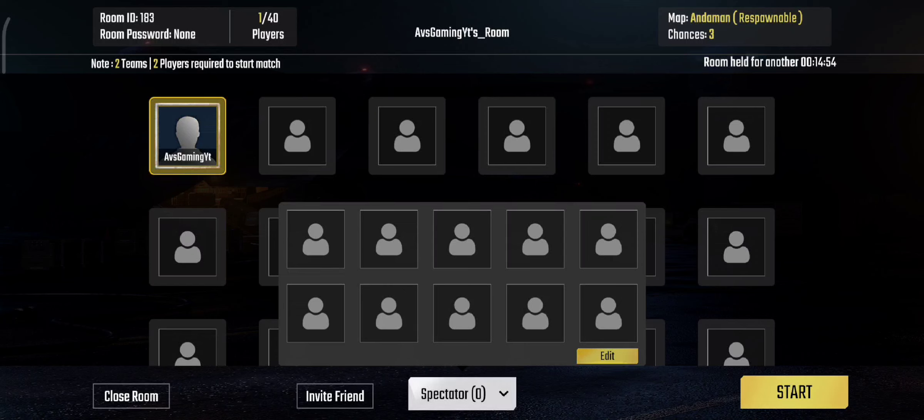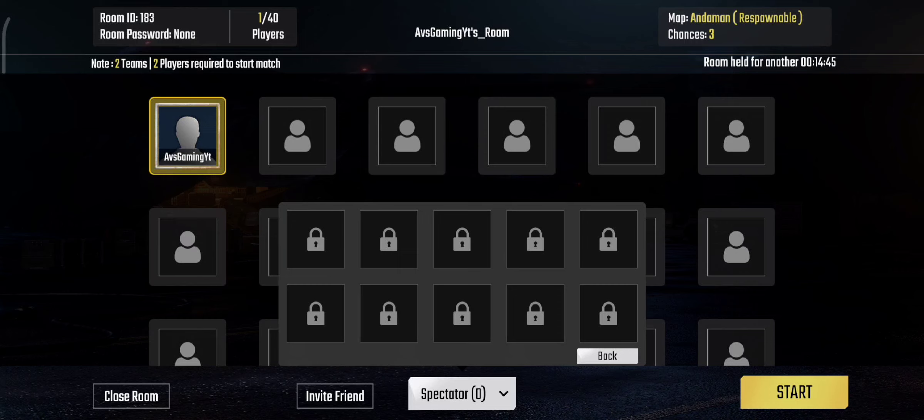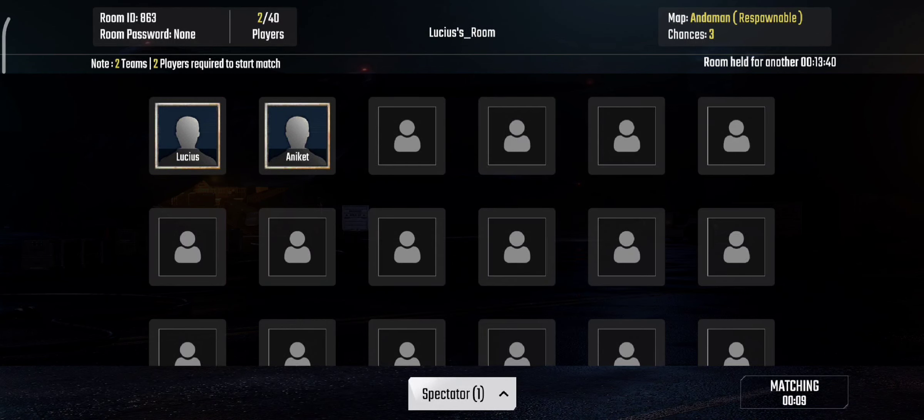We will talk about the custom rooms. In the custom rooms, there are 10 people in the spectator. The room timing here is 10 to 15 minutes. After that, you can lock the spectator mode here. Like if you have 3 spectators, then you lock 7 spectators so that other people can sit here. The room timing has increased to approximately 15 minutes.